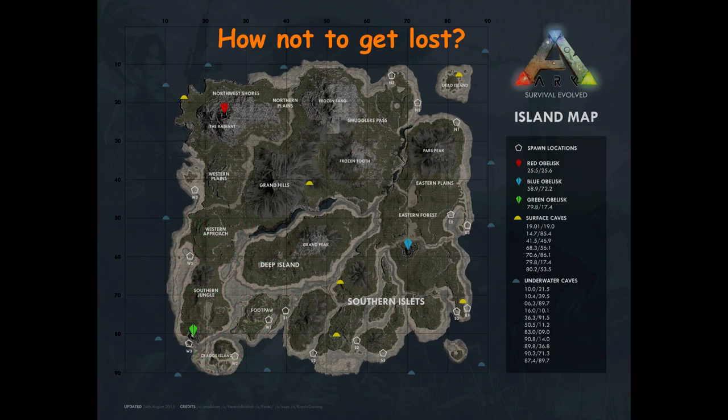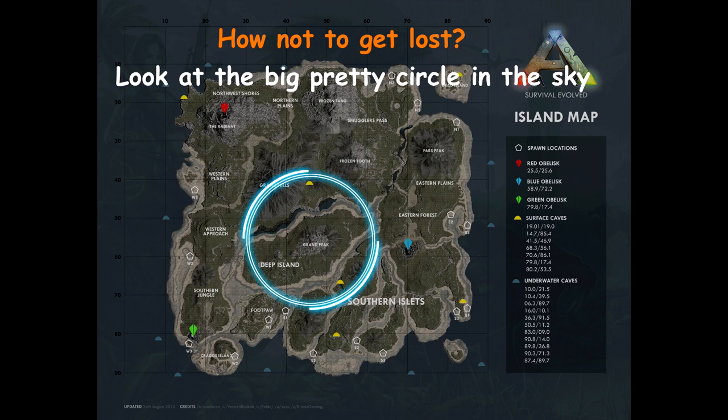Moving on to the next question: how not to get lost. I don't have a picture, but the best way not to get lost is honestly looking up. If you look up, you can actually very easily see the ring — the circumference of the ring closing in on you. You can use that to know where the middle of the arena is, because anywhere away from the wall's radius would be the middle of the map. Simply look up, get away from the wall, and you'll be heading to the middle. That's an excellent way not to get lost.